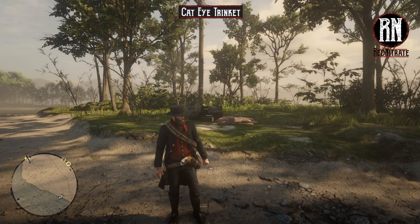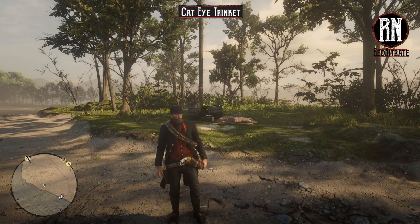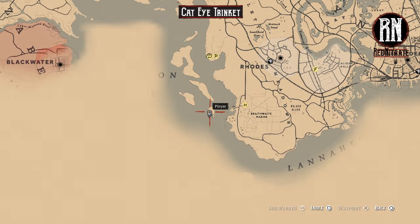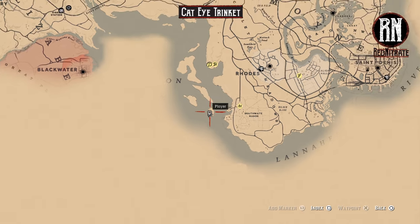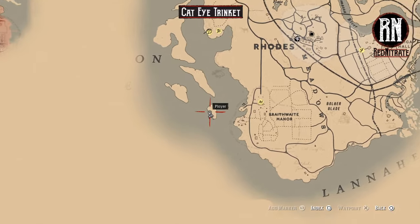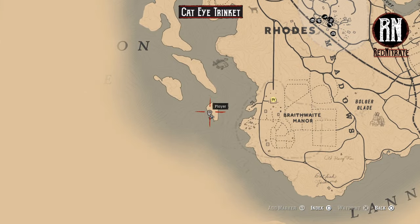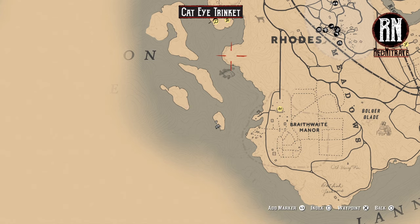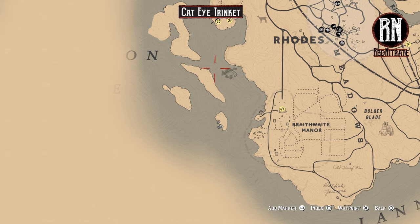So we've got the Cat Eye Trinket here. You're going to want to come over near Rhodes and Braithwaite Manor onto this little island that I'm currently on. In order to get there, you can either get yourself a boat, or if your horse has enough stamina you can go to one of these points on land that is as close to the island as possible and just cross over with your horse. It should be able to make it — then make your way to my exact location.